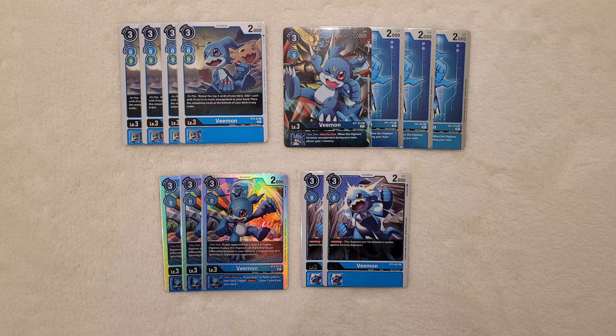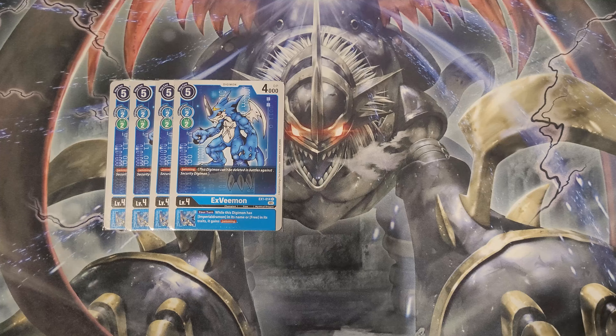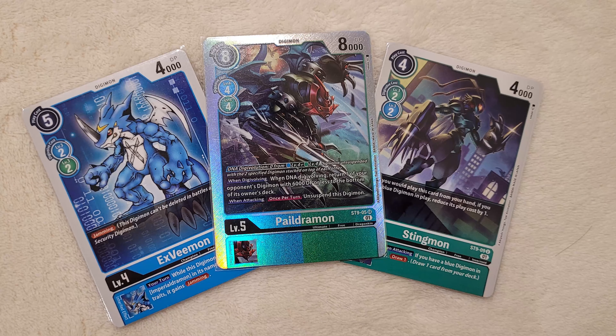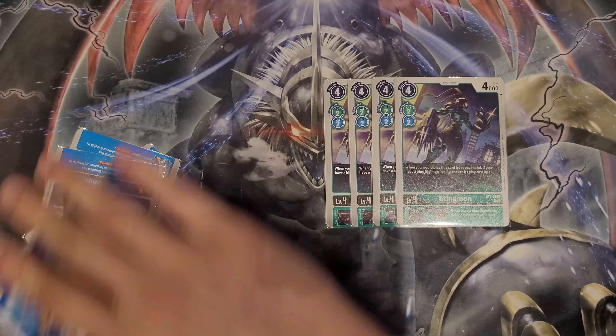For level fours, let's start with four copies of XVmon from EX1. He has Jamming and an Inheritable giving you Jamming — great early game chip damage. Next, we have four copies of Stingmon, which is extremely important because it combos with your XVmon to DNA into Paledramon. Stingmon can reduce its play cost by one as long as you have a blue Digimon in play, making it a three-drop. It also has an Inheritable where when attacking, if you have a blue Digimon in play, draw one — and this is not once per turn, making Stingmon your powerhouse for draw power. That's XVmon and Stingmon together.